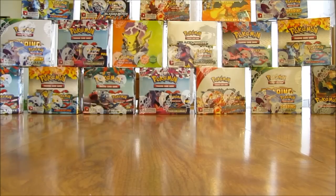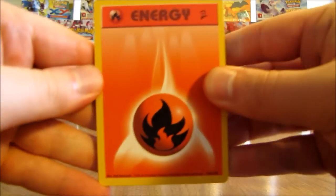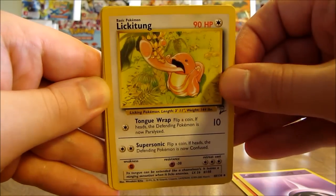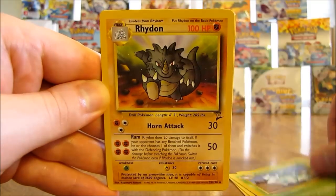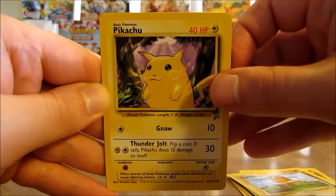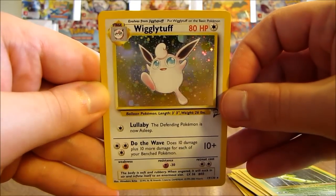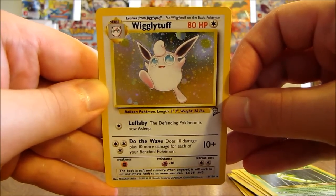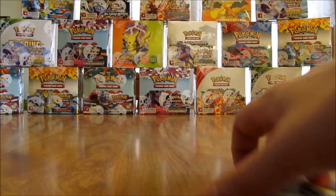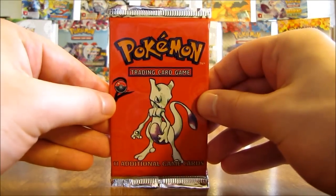I have actually opened a base set booster box on YouTube before - I opened up that last summer, definitely take a look at that if you haven't already. This pack starts off with a fire type energy, psychic type, Lickitung, Nidoran, Arena, Rhydon, Squirtle, Diglett, Pikachu, Charmander, Metapod. There's a nice holo foil card - a Wigglytuff. Unfortunately this is the second Wigglytuff holo I've pulled, so that's reducing my chances of pulling Charizard, Blastoise, or Venusaur.